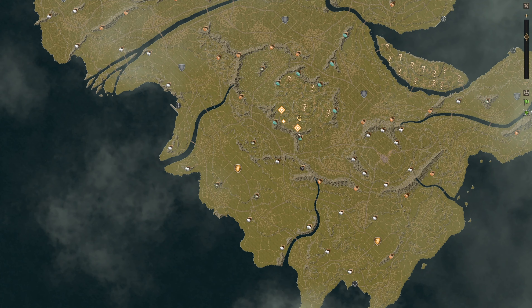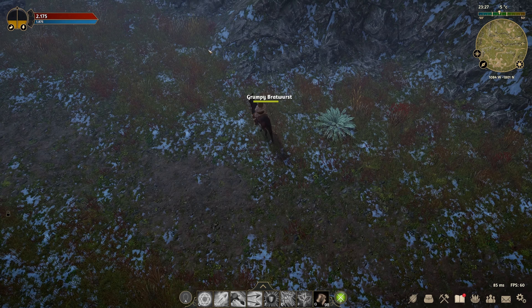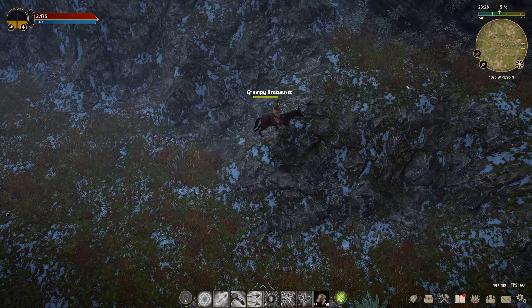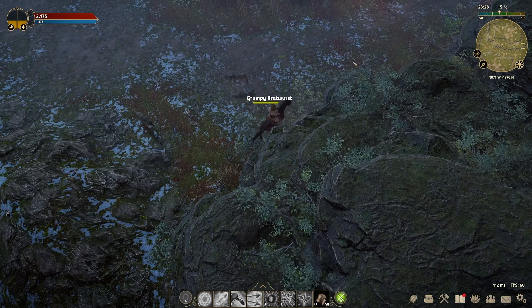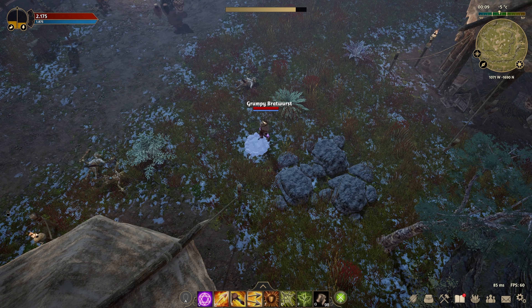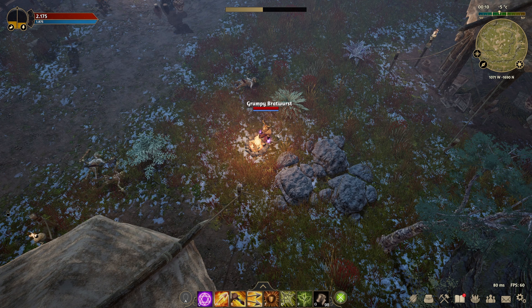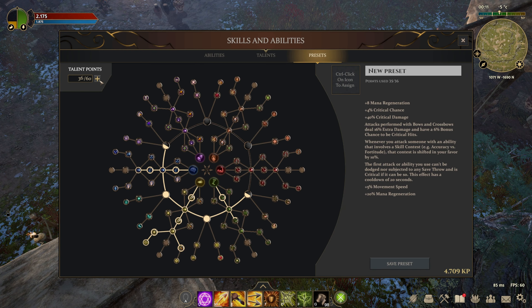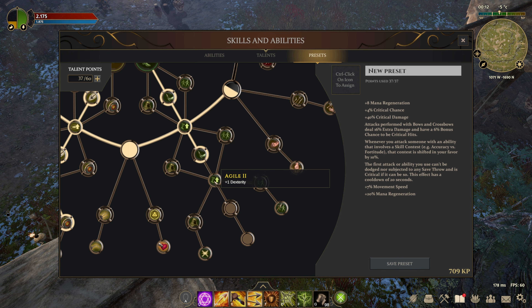If you are north of the third hotspot, you can ride up the cliff and shorten the distance to save some time. Once you have to sit down at a campfire, you can buy new talent points right away. In my case that's two new talent points, both of which I put into the green branch.